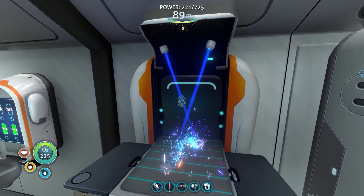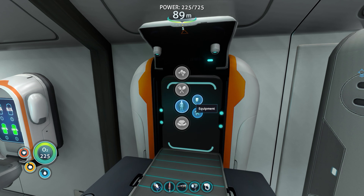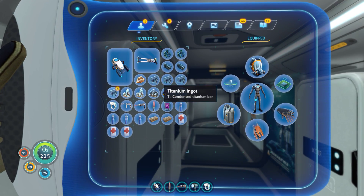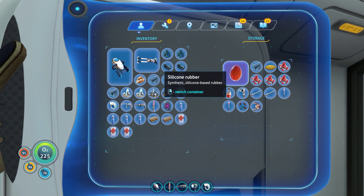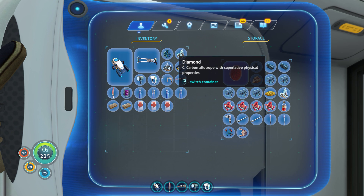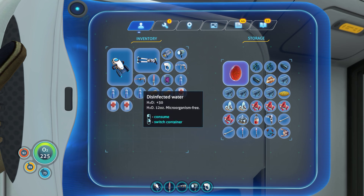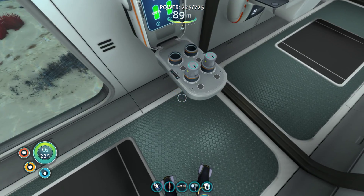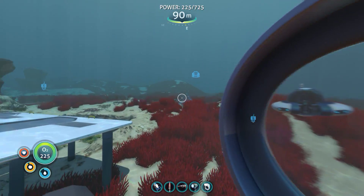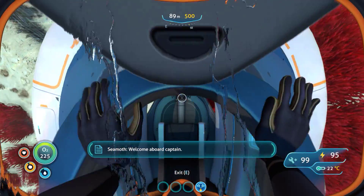We've got quite a few titanium ingots, which means we just need lithiums and we can make these plasteel ingots. We'll drop all that back off. I'm going to keep a purple tablet on me just in case. We've got some water, we've got the rest of the stuff we need — that's cool. Let's have a think about where to find lithium.